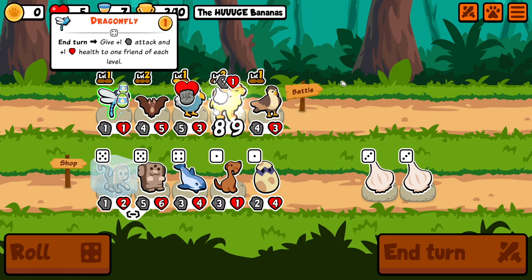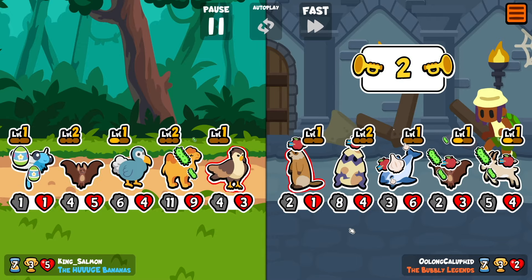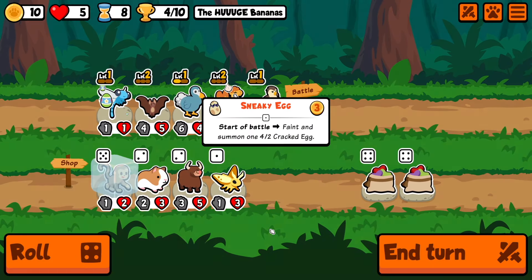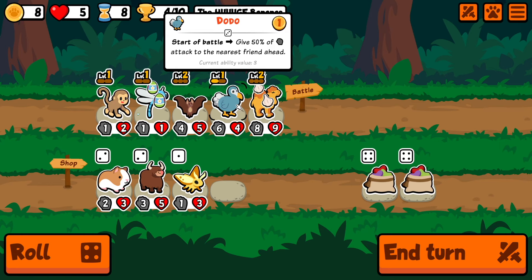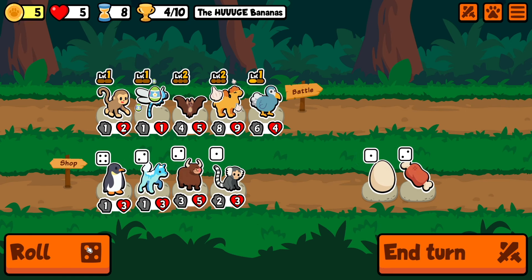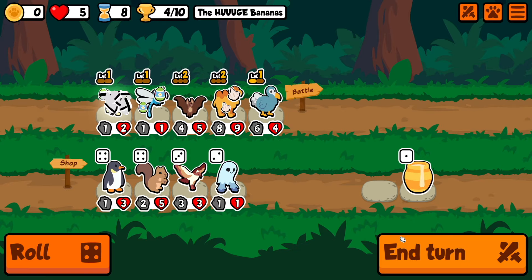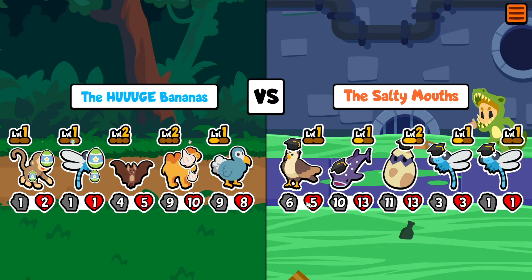We're going to go Monkey. We're going to have a big beefy Camel. We get a three-for-one with the Hawk right there. We'll get rid of the Hawk, even though he helped us out there. I did not know Monkey was in the pack. I want to put it on the Dodo, but I don't know if that's smart. We'll go Easter Egg instead. I just want a really big Dodo — he is only a level one.